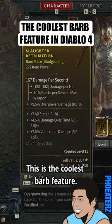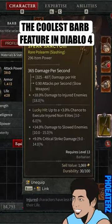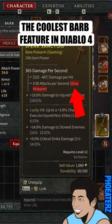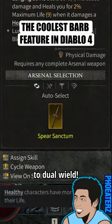This is the coolest barb feature. Say I want to use my fast weapons instead of my slow one, like this two-hander right here. All I have to do is open up the skills and change it from auto select to dual wield.